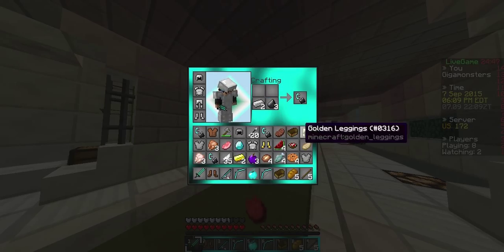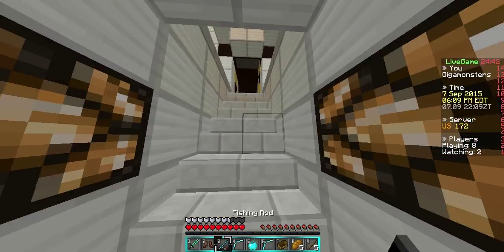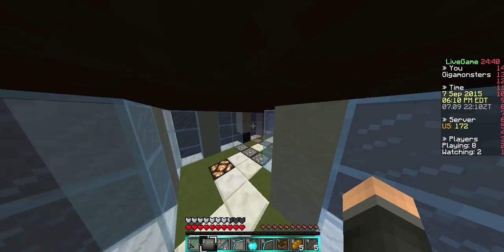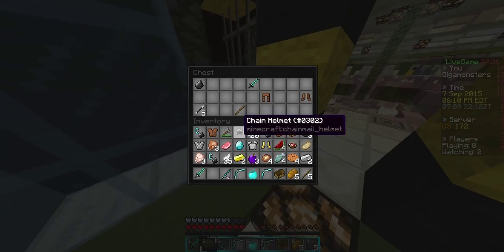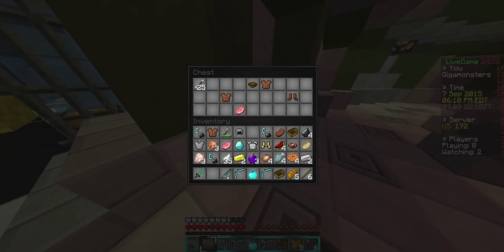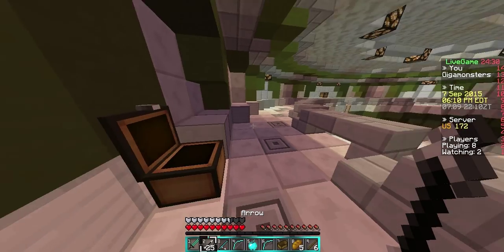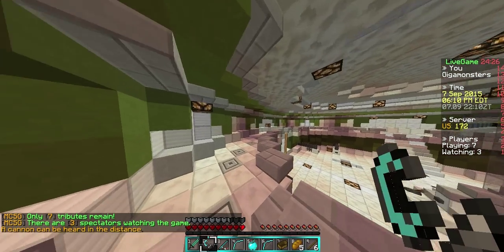We're gonna have to put away some stuff. We have time to clean our inventory. Let's throw those boots away — they're not useful to us. I don't think anyone's gonna be in this building. Don't see anyone yet. Oh my god, 25 arrows — good luck, lucky!